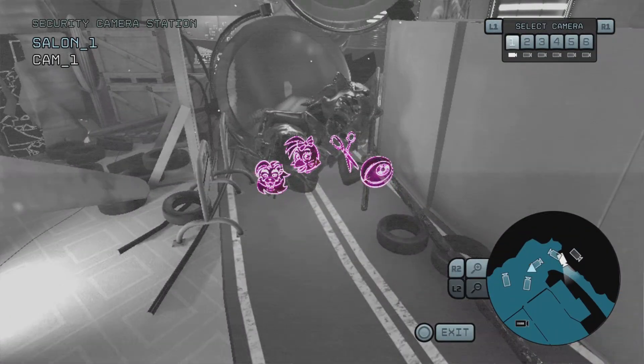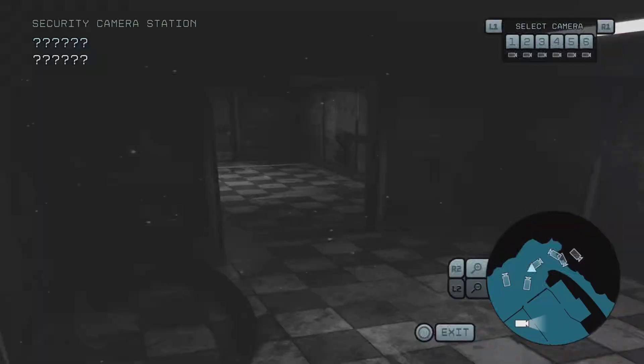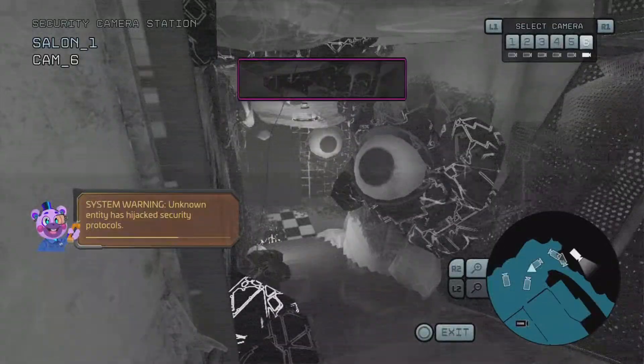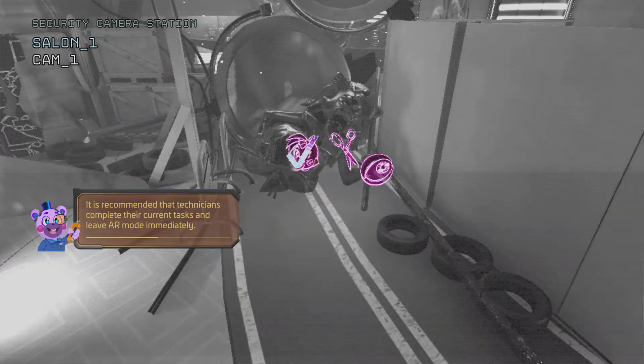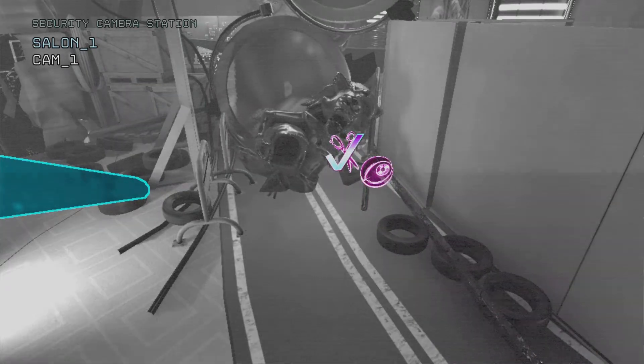Okay, this is where the third one is, where you go this little bugger. Boom. We want Roxy. Scissors. And then eyes.